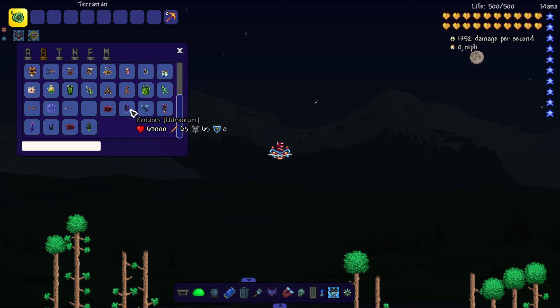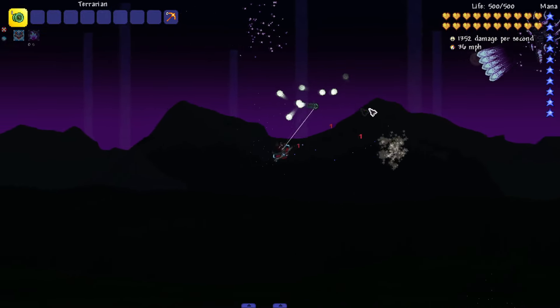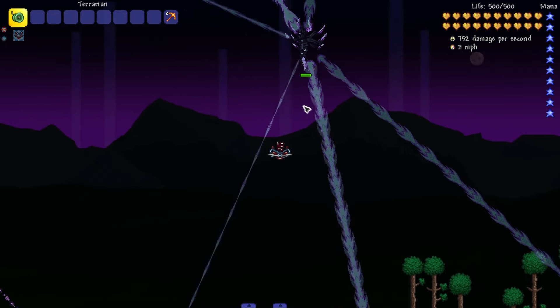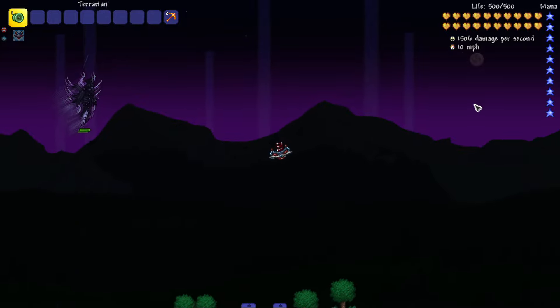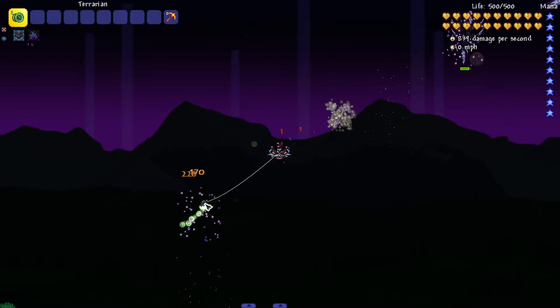63,000 health — this is after Plantera when you're supposed to fight him. I like how he makes the background turn purple. He's a decent size, not that small actually. The music is bumping — all the music from this mod has been great. I like this attack, it looks sick and is pretty unique. He also has a barrier on the outside when doing that attack, so maybe you can't pass it while fighting him.